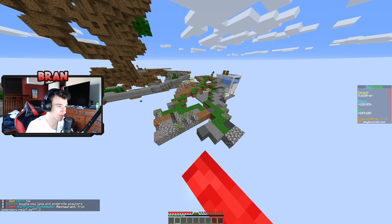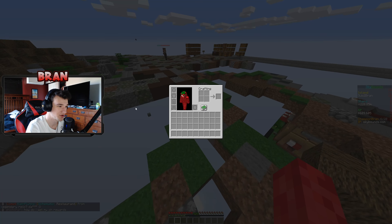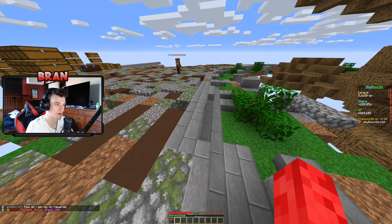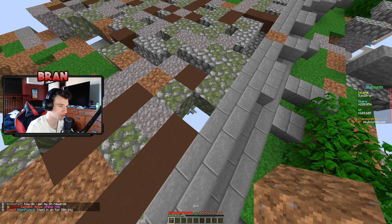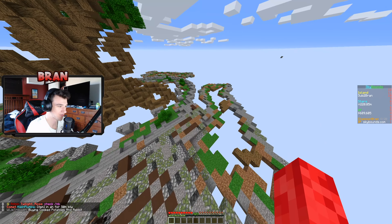Hey guys, welcome back to another episode of Sky Bounce. This is episode seven. As you can see, the island is coming along. I'll go and get five here. I pretty much built - actually I did build this entire thing by myself. We're using a skim, but I'm not gonna pull it up right now because it's kind of a lot of work. I gotta type in the coordinates and everything.